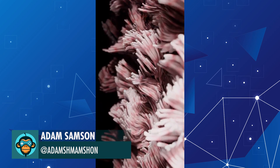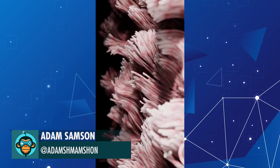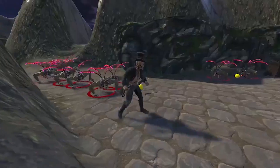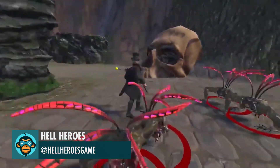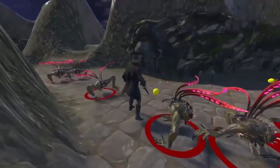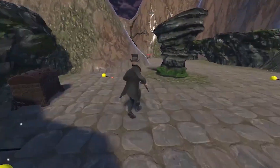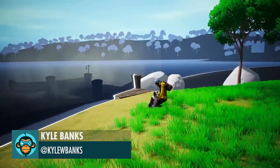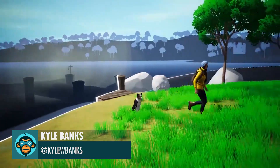A Quick Sketch by Adam. A Clip of the 2019 Mobile Build with Controller Support by Hell Heroes. Added Procedural Animation to make sure your dog is always pet with Perfect Position by Kyle — the link is below.